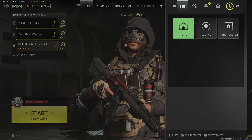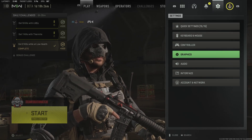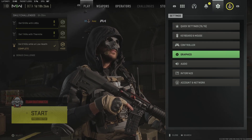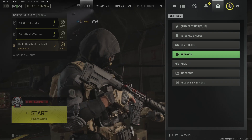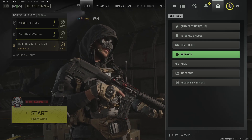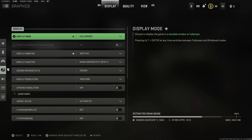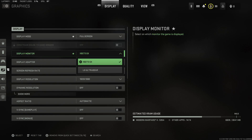Let's hop into the first fix. All you have to do is come over to your settings, and you're going to go to your graphic settings. Now do this while you're on the wrong monitor. So let's say your primary monitor is directly in front of you, and your secondary monitor or your third monitor is off to your left or right. Whatever the game is on, do this on the wrong monitor. Come to your graphic settings, and you're going to see Display Monitor — this is what you want to click — and you are going to have a couple different options.